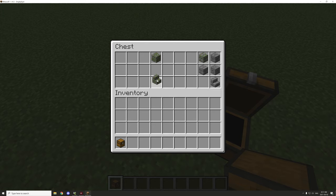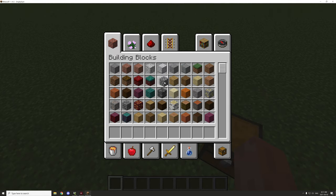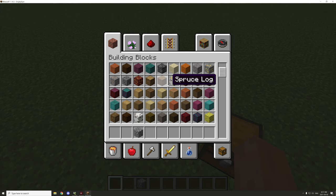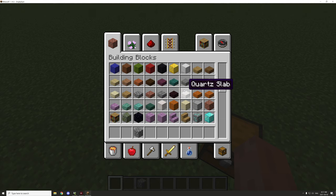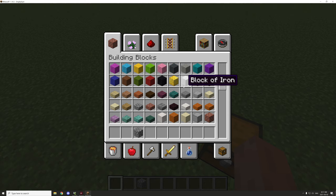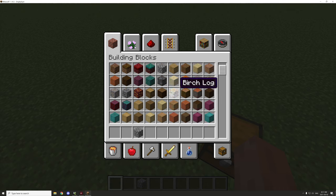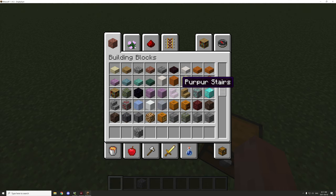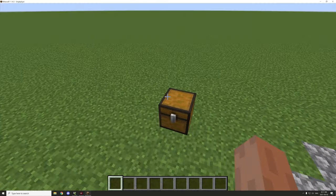We have some mossy cobblestone, some regular cobblestone for the flooring, and cobblestone stairs. We'll place a chest down and start filling up the blocks we've picked for our structure palette. We can always add to our palette later if we want.